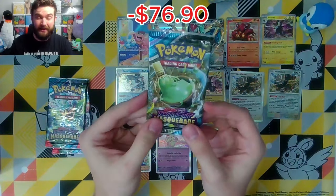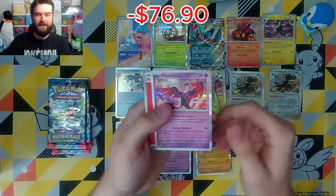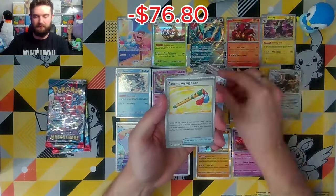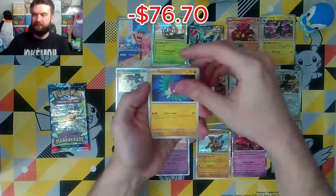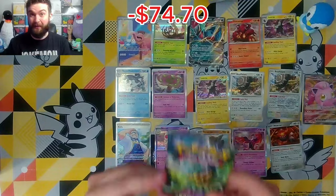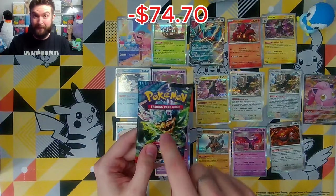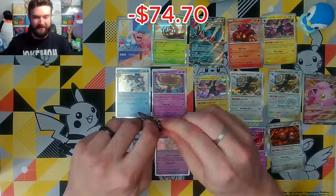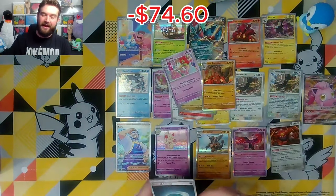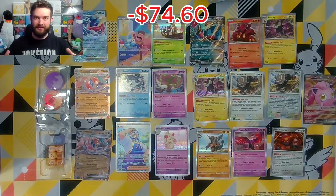Now we get into Twilight Masquerade — this is where the frog lives. We are going to find him. Efez and Dippity — we are nowhere close to our goal. He ran. Oh, Screentail EX! That's a hit — we are back on track. One pack left. I haven't done the math yet, it'll be right here on the screen for you, but I imagine we are nowhere near that $120 mark. We're going to have to hit big in this pack. And Arcanine — absolutely nothing. We are wasted, we are broke.